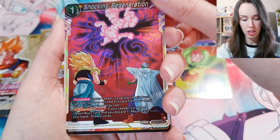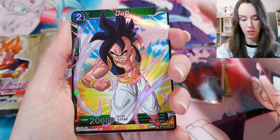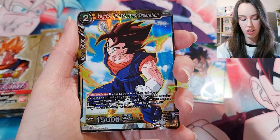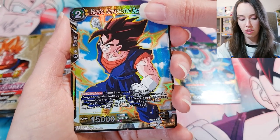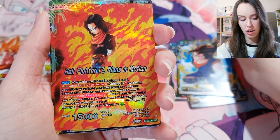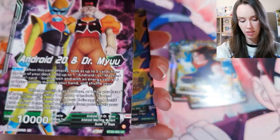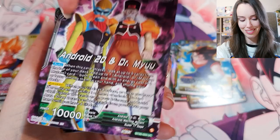We got an Android 16 holo here. Shocking Regeneration — common. We got a holo Oob. We got Majin Buu. We got Vegito. So far these have all just been holos. We got Android 17. This looks like a leader card — oh wow, that looks so cool. And SS4 Son Goku.